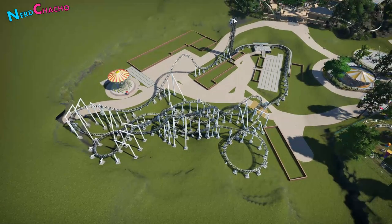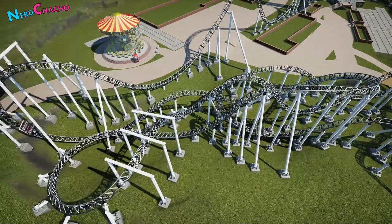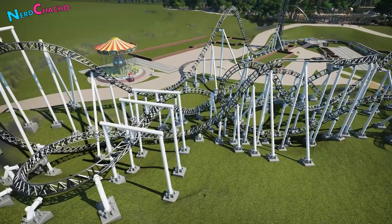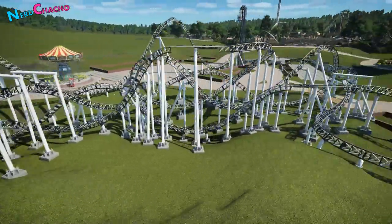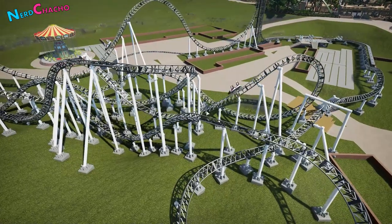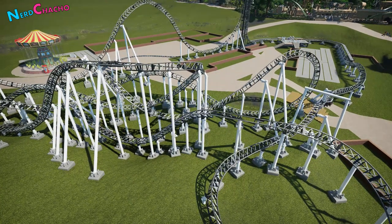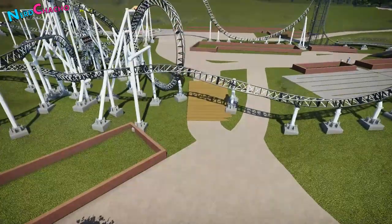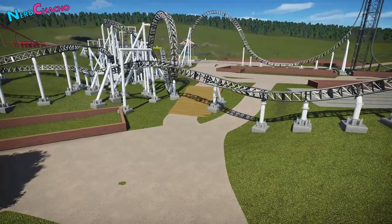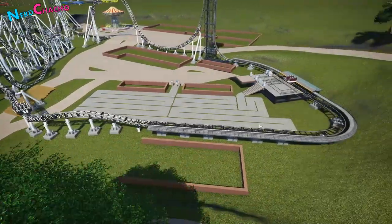We then come into a really steep ejector drop, round into a corner and into an inline twist - a barrel roll - that comes down the hill slightly into a second airtime hill. Then we come into a pair of Immelmans: one entering at the bottom, exiting at the top, then entering at the top and exiting from the bottom - very much Saw-inspired, that's pretty much how the one-two on Saw works. Then into another brake run, a helix, a final hangtime barrel roll for path interaction, a final twist airtime, and into the brake run.